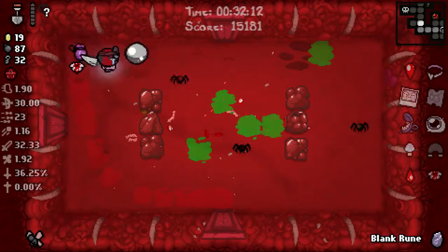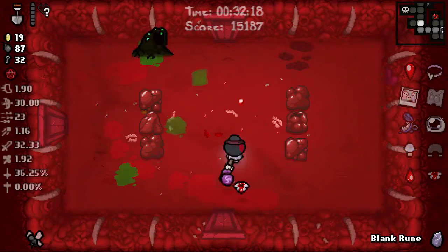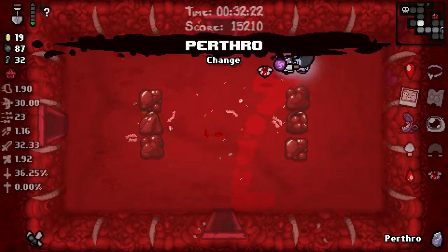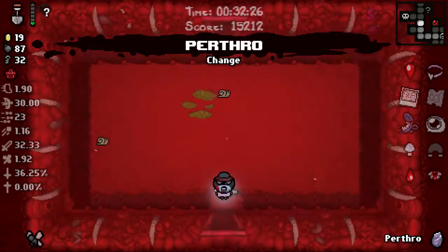All right, anyways. Let us try to take no damage. I suppose we could try to re-roll an item — or we could just do that. You know what, we'll try to get at the blank room — oh nope, just broke rocks. That's fine. How did that even get destroyed? I have no idea.